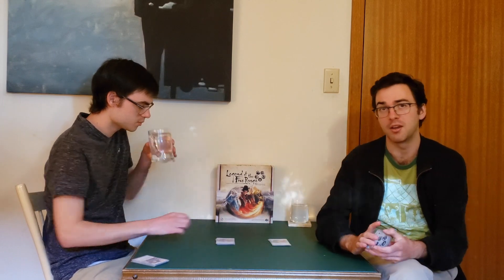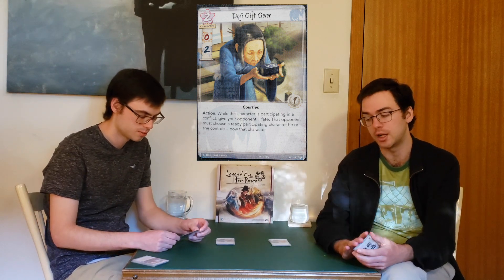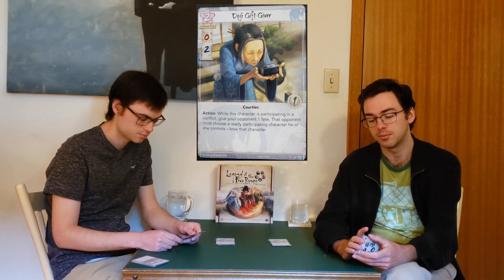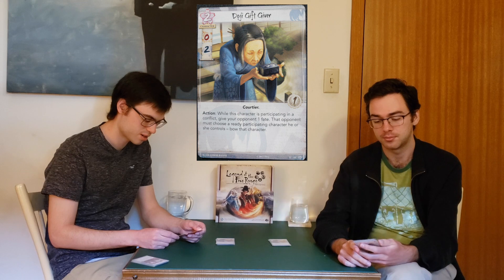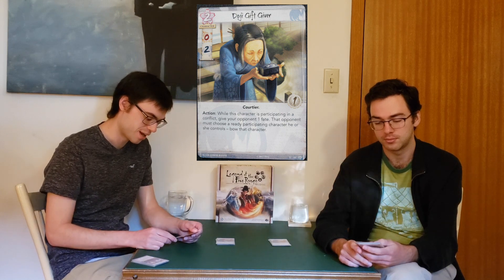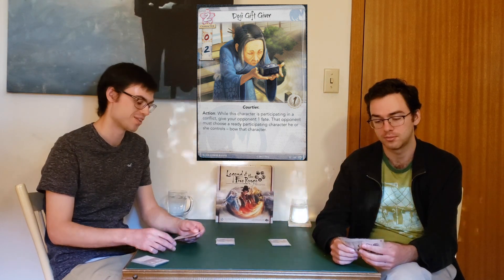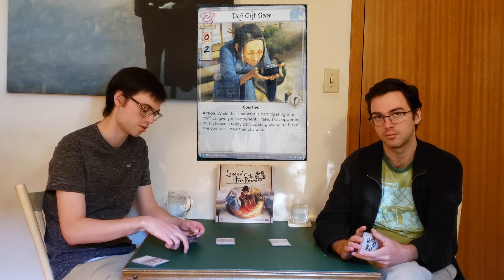The Crane have another two-cost character — they've got quite a few. It's the Doji Gift Giver, which has the inverse traits of the Cautious Scout: it's a 0-2, also one glory, and Courtier-trait. The Doji Gift Giver has an action: while this character is participating in a conflict, give your opponent one fate. That's not good on its own, but that opponent must choose a ready participating character they control and bow that character. That is a very powerful effect for the cost of giving your opponent a fate.